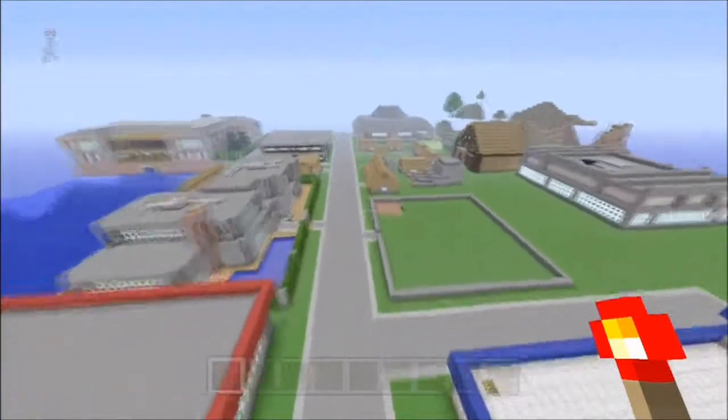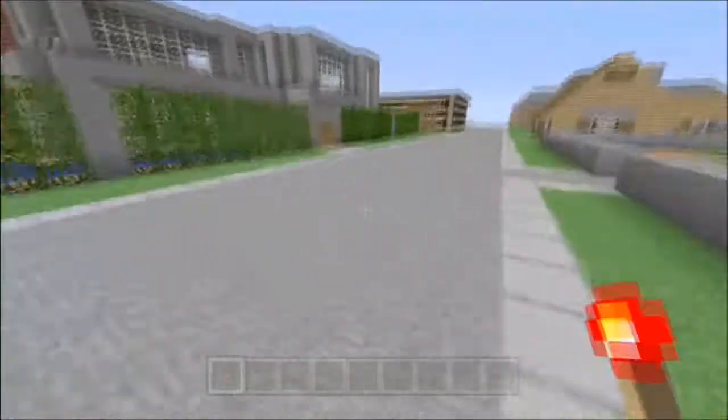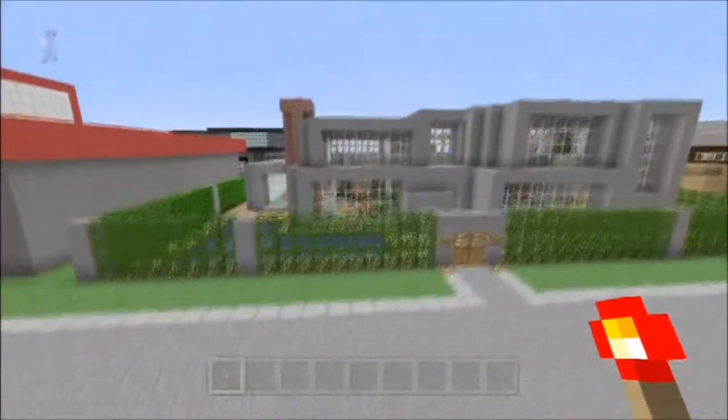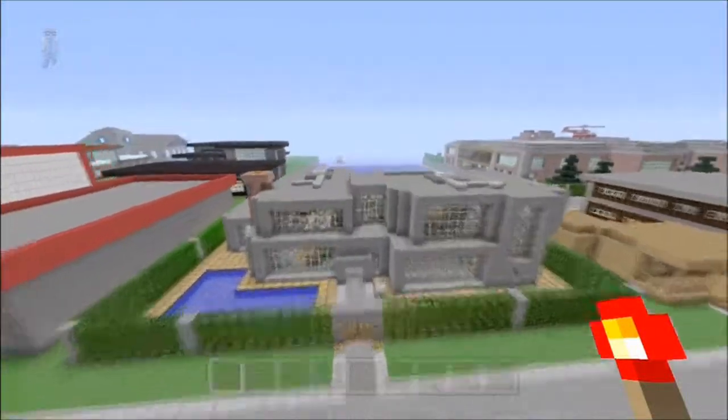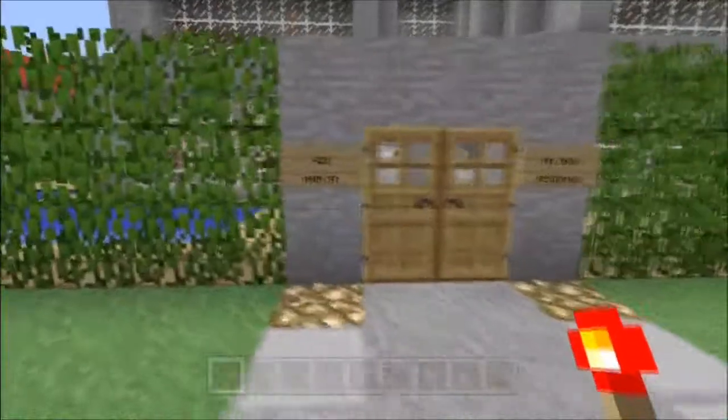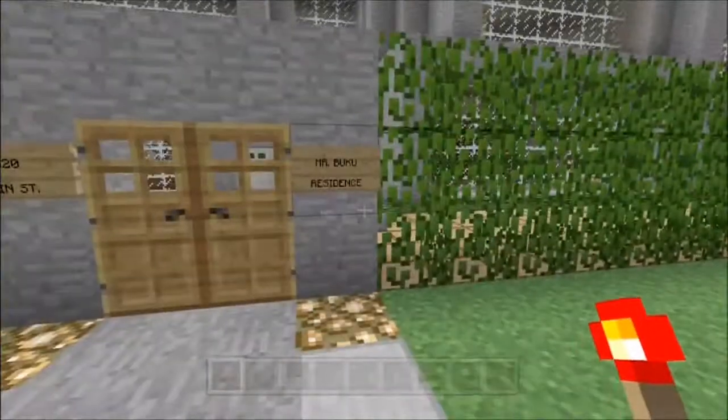Today, I am going to show you this house. This was built by a friend of mine and one of the very few people I allowed to build in my world. And that is Mr. Buku. 420 Main Street, Mr. Buku resident.